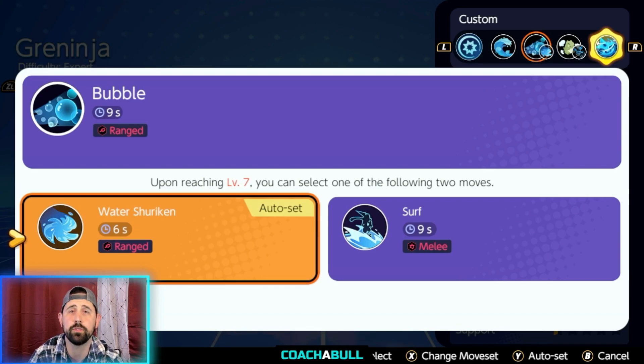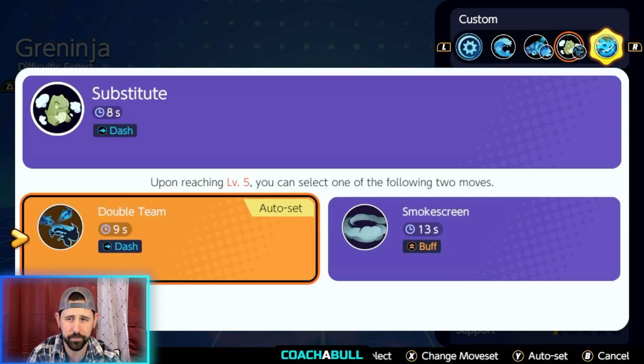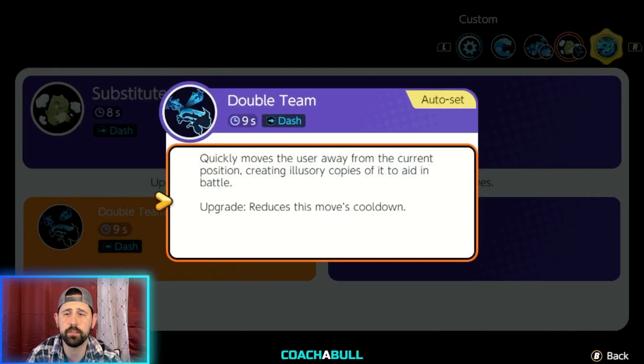One thing with Water Shuriken is the cooldown: each time your basic attack hits an enemy, one second is taken off of Water Shuriken's cooldown. If you use things like red emblems you can use Water Shuriken more often, but it's not necessarily the best option.